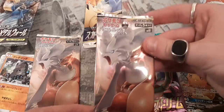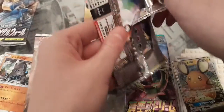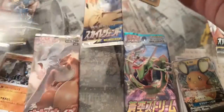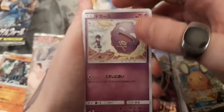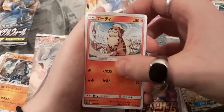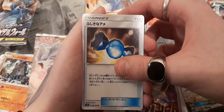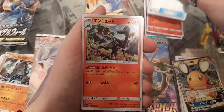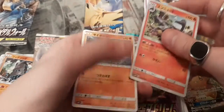Into the second Charizard Reshiram pack now - we really want that tag team pull. We've got a Cofagrigus, and a Grovyle with a nice artwork. Oh, Rare Candy - level me up! Then a Salandit, and unfortunately nothing great to end on.